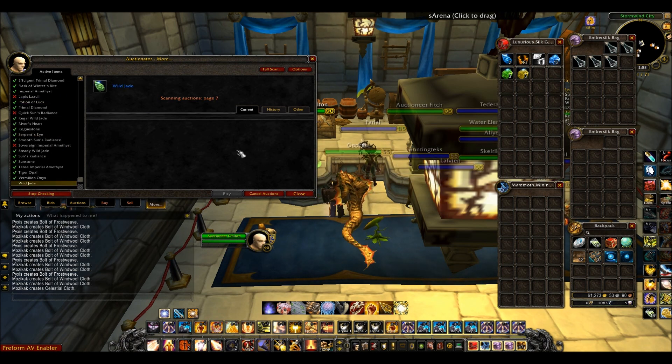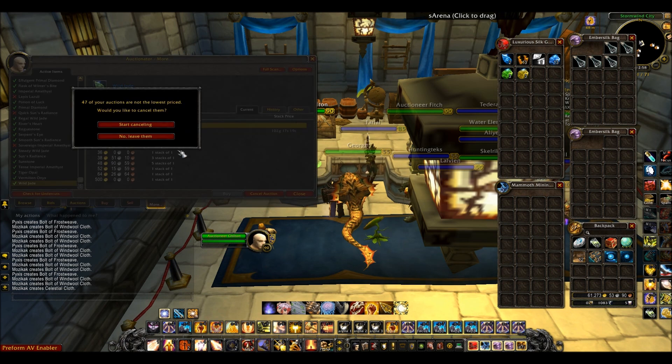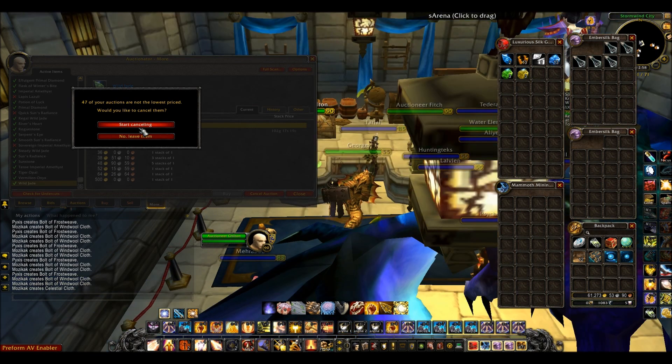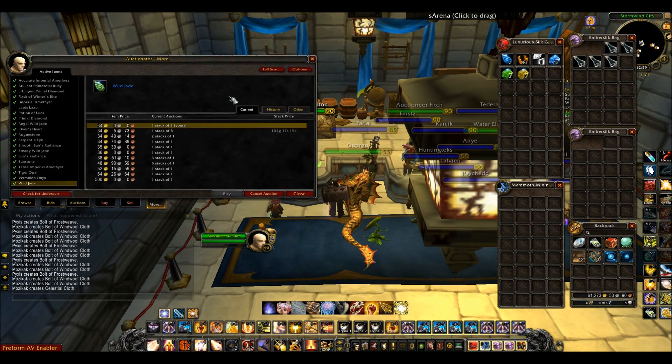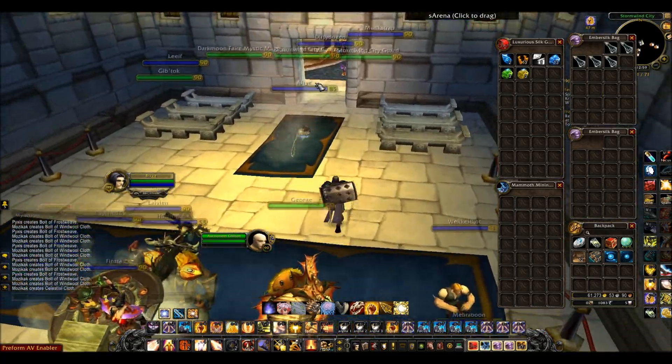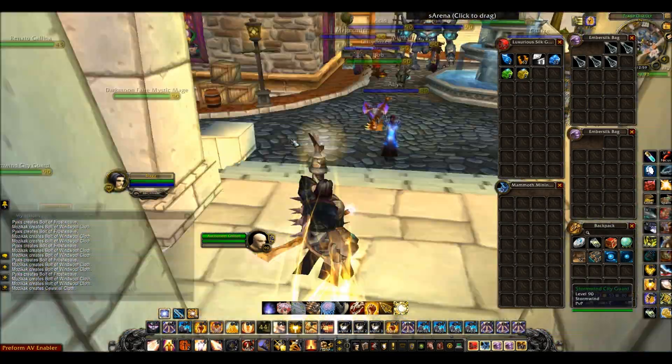We're almost done and in a second it will come up — look, 47 of your auctions are not the lowest price, would you like to cancel? And I mean, if I did that manually it would take such a long time, but this just scans it all for me. Then I can just press Cancel on all of them — the 40 auctions that aren't the lowest — cancel all those ones, and that will help me sell them for the lowest price and make a lot more gold.